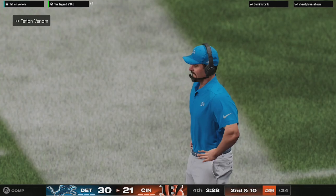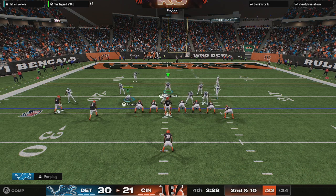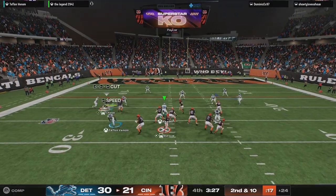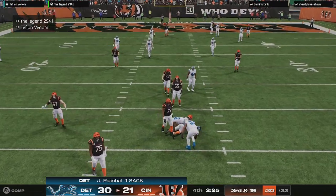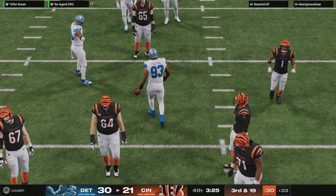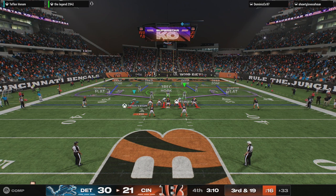They had their backs up against the wall a little bit and they come through by forcing an incompletion. They've got to continue to ratchet up the intensity and get off the field before giving up any more yardage. Pressure applied and he's going to be taken down — they sack him back at the 33-yard line. The pressure from multiple guys there as they bury him for a big nine-yard loss. So that'll leave Burrow and the Bengals with a third and long after that sack.